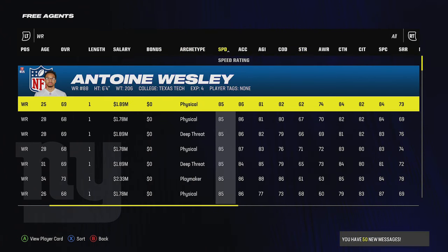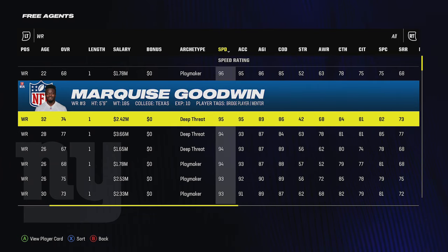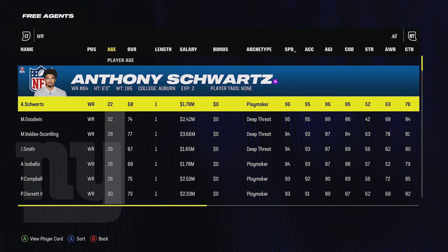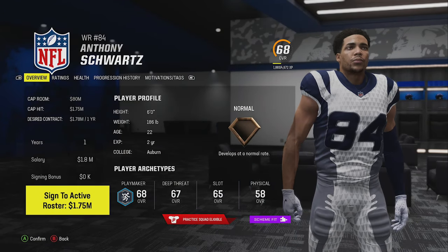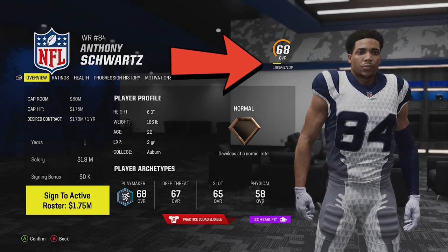That goes for just about every position including receivers — I'm not going to pick a slow guy. I'm also going to target young players because if you have a team like this it's going to be a long-term build. Young guys increase in ratings faster. For example, Anthony Schwartz is 22 years old and only needs 4,000 XP to reach that next overall point.